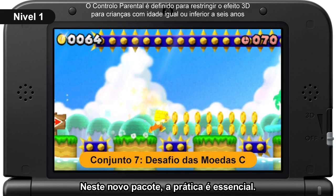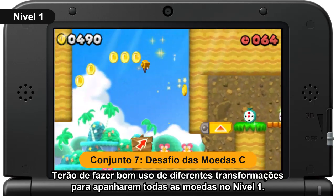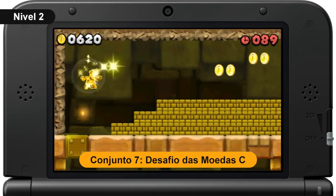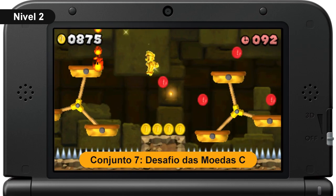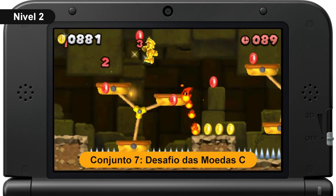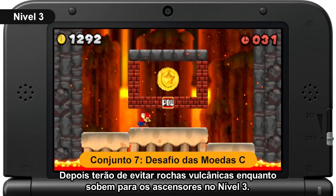Practice makes perfect in this new challenge pack. You'll need to make good use of different power-ups to collect all the coins in Course 1. In Course 2, the amount of coins you can collect depends on which route you take. Then you'll have to dodge volcanic rocks while riding the moving lifts in Course 3.